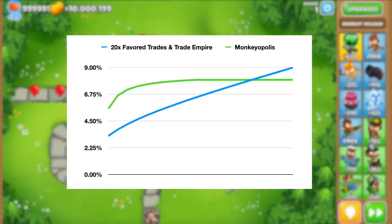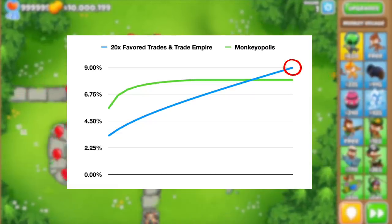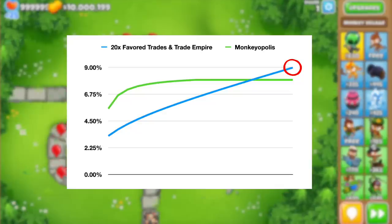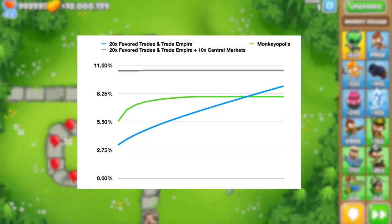You would think that getting 20 favored trades in the trade empire is better than the Monkeyopolis — and you would be right — with the return reaching a maximum of 9% with 20 favored trade boats, while the Monkeyopolis is sitting between 7.5% and 8%.